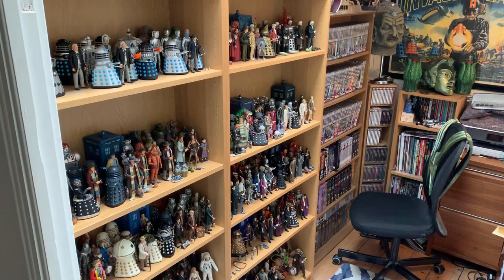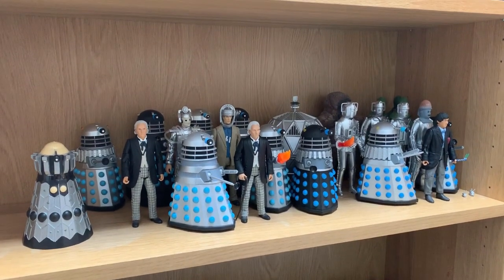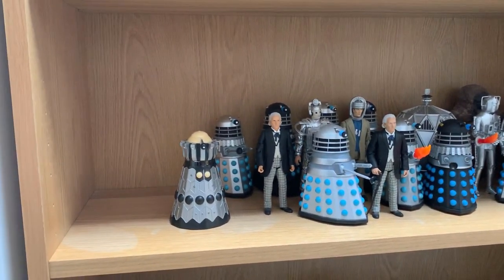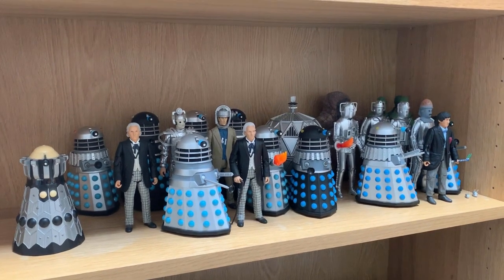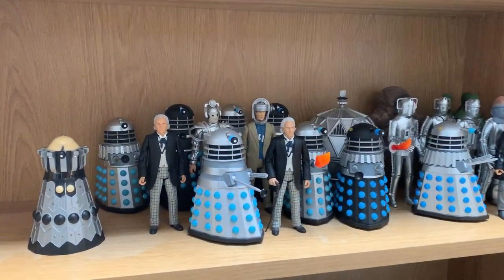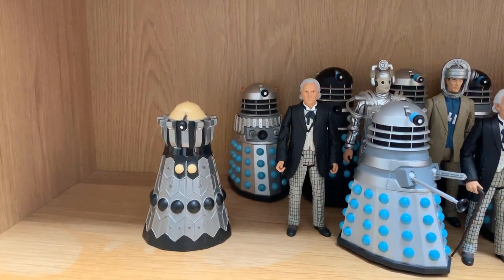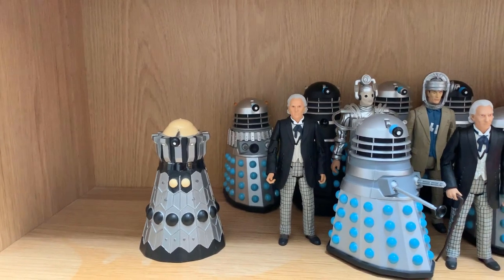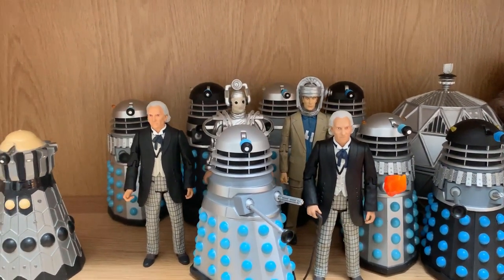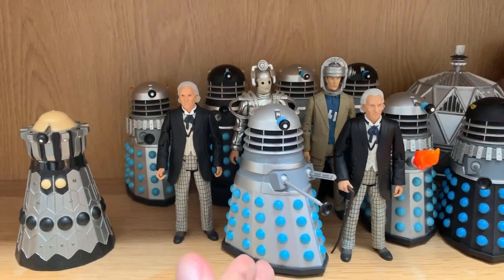Let's focus in on the 60s era first. Hello to Hartnell and Troughton. As you can see, this one's a bit thin on the ground. There weren't actually that many releases for the 60s, unfortunately. We've got - well, this is an Eaglemoss thing, so there might be the odd Eaglemoss thing chucked in, but unfortunately not the right scale. So that's a bit annoying. But this is the Emperor. Looking at Hartnell, it is just Daleks and Simon. We've got Daleks from the Chase, from the original story, the Daleks.